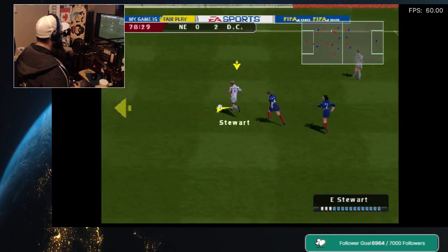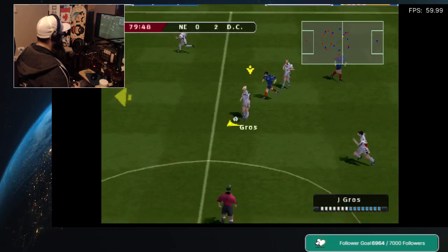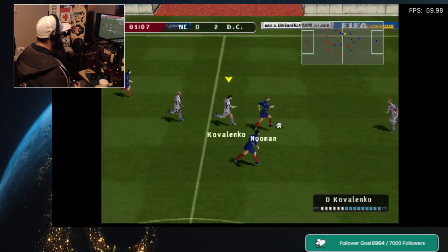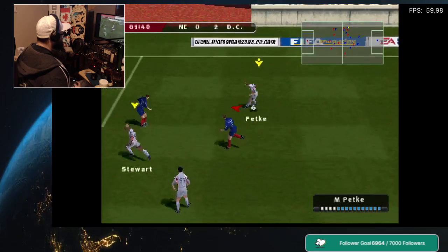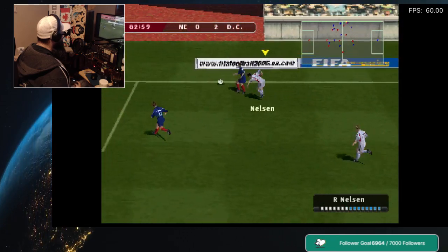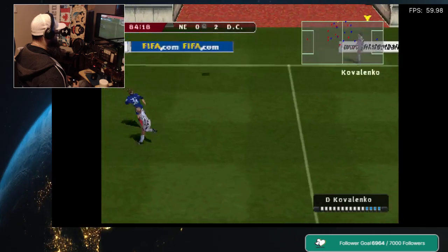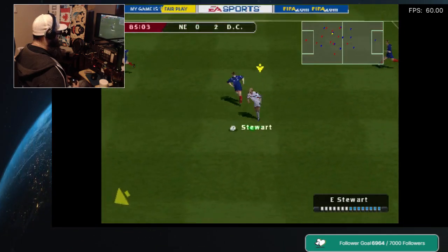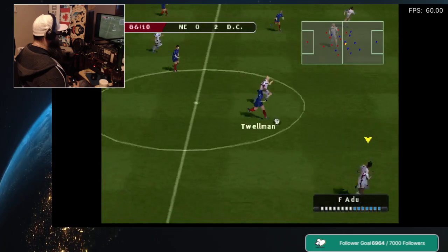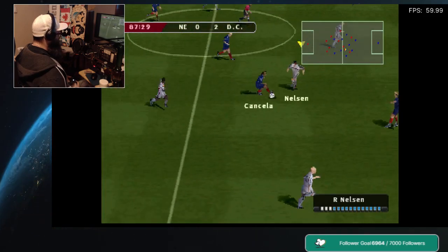Kovalenko. And they really clash together there. Masterful interception — they've got it back. Throw-in then. Moreno. Too easy for the defense — he stepped in there to steal the ball away.